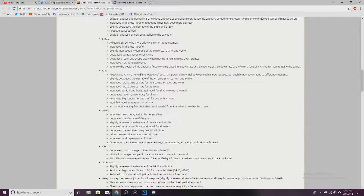SMGs: increased limb shots modifier, slightly increased the damage of the UMP, Vector, and Micro UZI. Decreased vertical recoil and scope sway. Increased ADS speed. Increased Vector's spawn rate. ARs rebalanced so none is the objective best — the power differential between each is reduced, but each brings advantages to different situations.